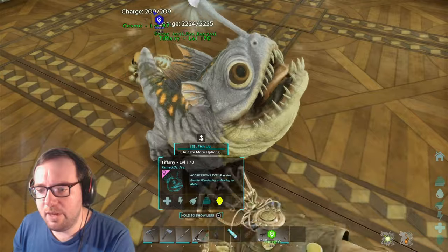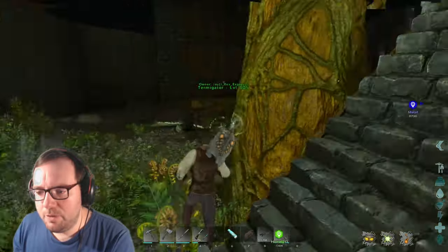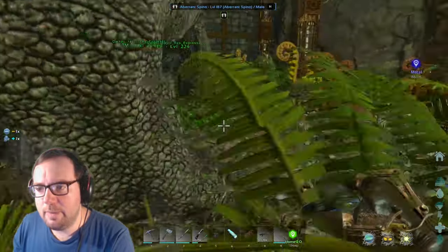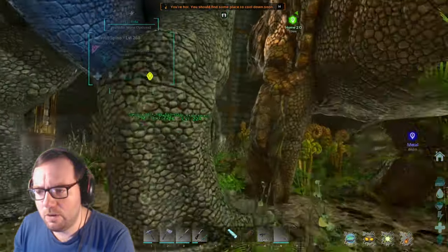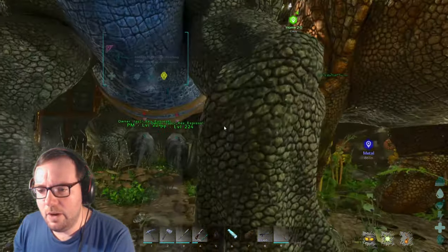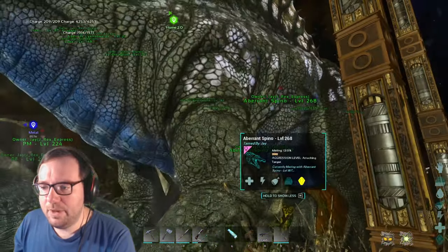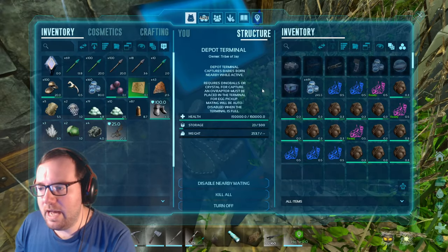Light the place up for me, Tiffany. We've got the breeding pen set up off-camera so we should be good to go. Spino number one, spino number two — enable mating on both. These guys should be close enough. The eggs won't pick themselves up — we need an Oviraptor, I forgot about that. We'll just have the Spinos breed up and then take an imprinted version out for a spin. Let's see what we've got for Ravagers.